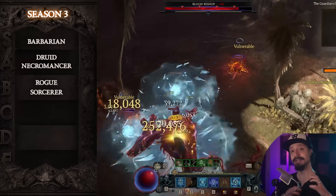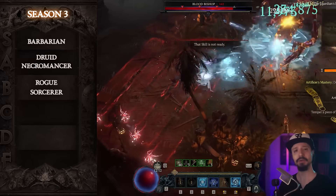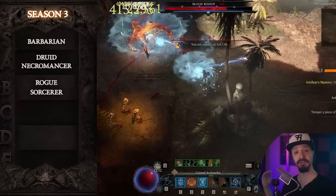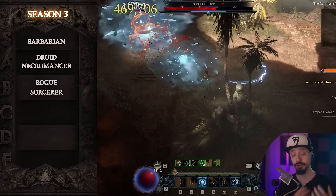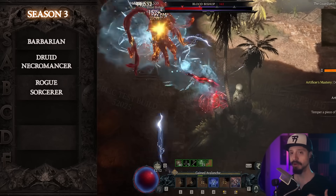Category three is taking down bosses, specifically uber bosses. We had the uber boss ladder introduced in Season 2. Season 4 we're getting a new uber — the twin of Duriel, Andariel. A completely new fight, a really cool fight. She's going to have the same drop table as Duriel.